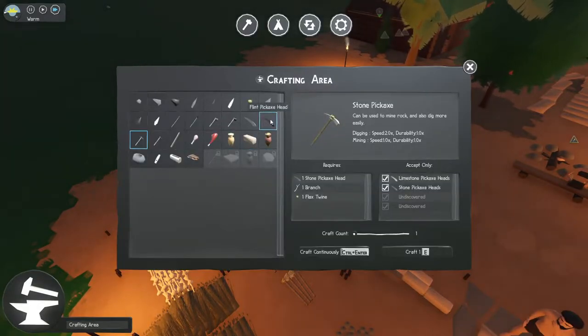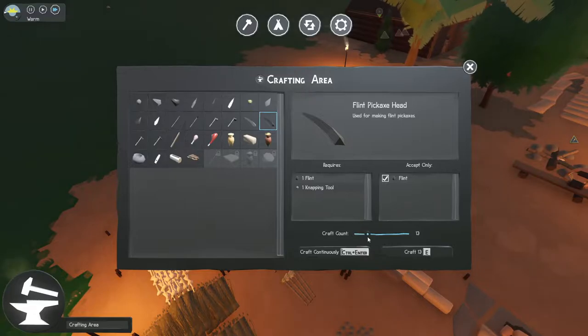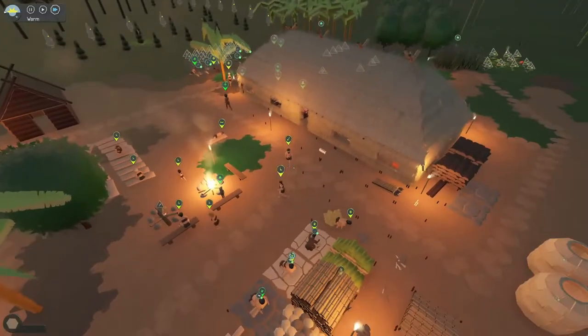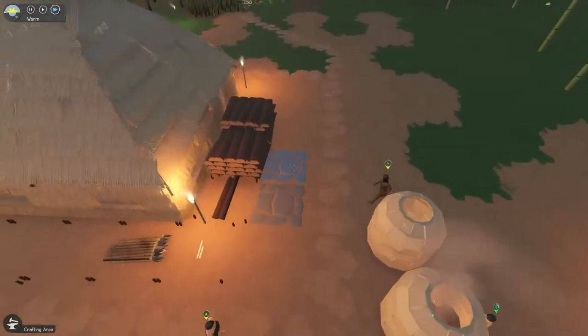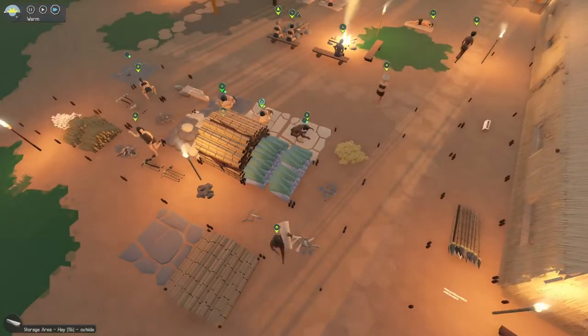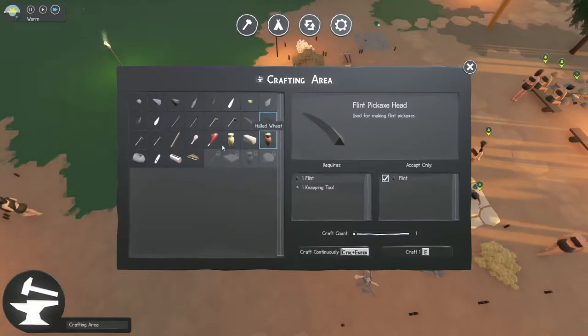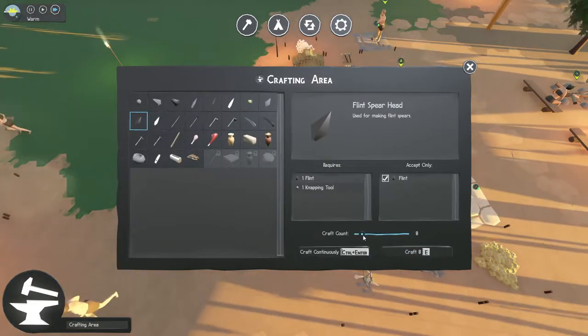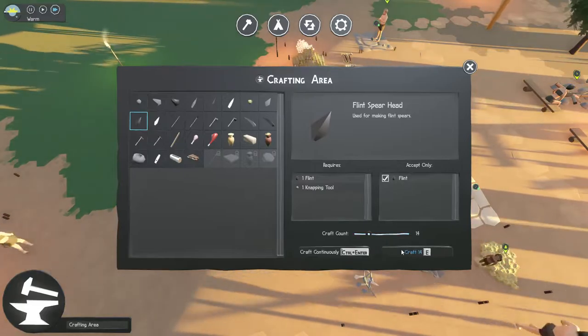We have the small tools and we're starting to get the better ones - that's good. We can start making some high tier mining tools since that's what we're going to be using. We also need to start making probably some high tier flint tools.